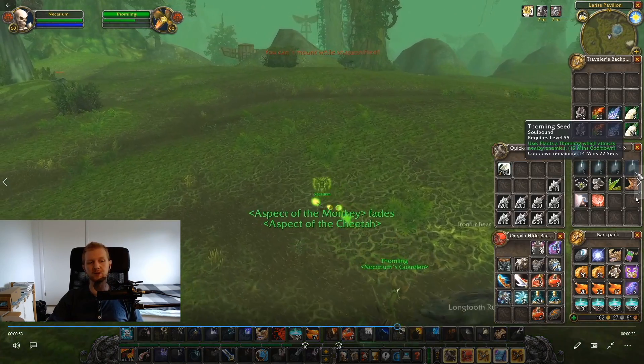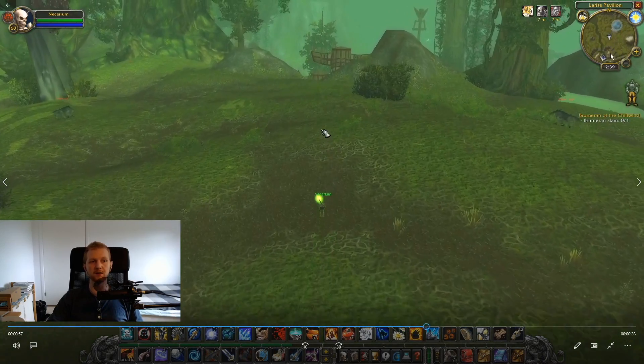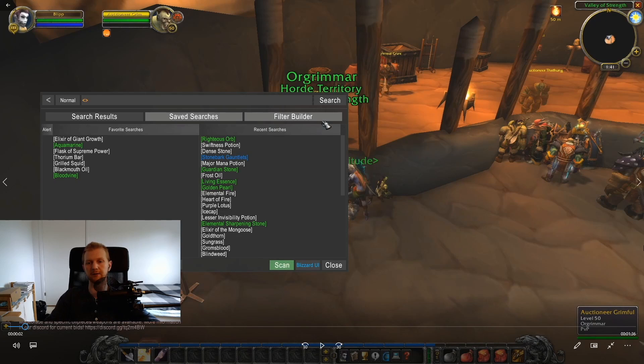If your bags are full, maybe from chest trash and whatever, you can just run to your camp and sell. It's very, very close — way closer than the main entrance. And now finally, we're just quickly gonna look at how much gold we earn from those 11 minutes.